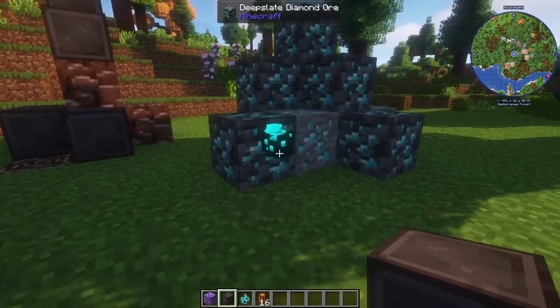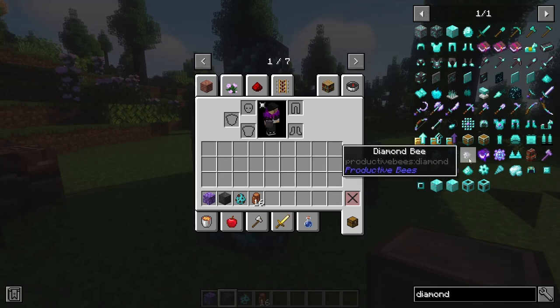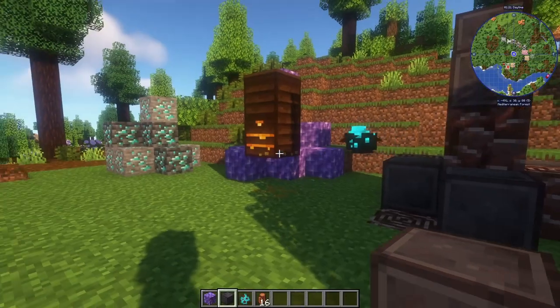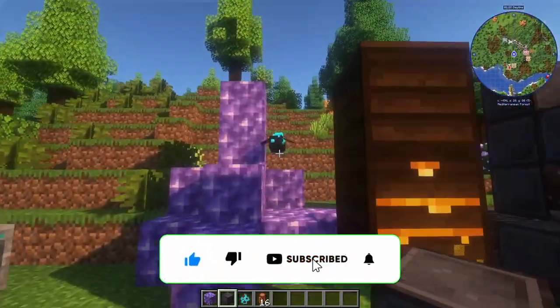You get yourself to the Diamond Bee and you're like, how do I get to that last one? And there's no real explanation here. You pull it up and it just kind of gives you a block here. But you just have to click on him with a block of Netherite.